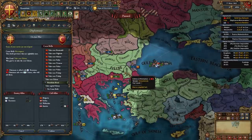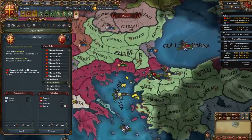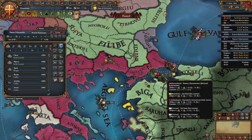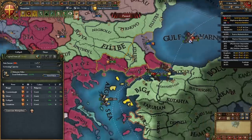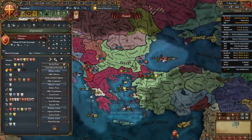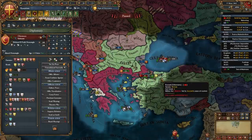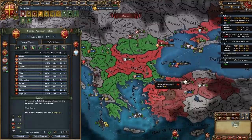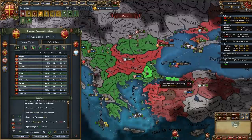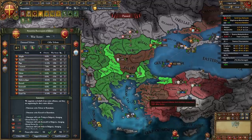Once our truce with the Ottomans is up we are going to be declaring our second war against them - a reconquest for our final core Edirne. You could even call in some of your allies if you have the favors with them. You are going to want to station your fleet in the Sea of Marmara, activate the defensive edict in Thrace and just declare. We're going to focus on sieging down the Balkans first and then crossing over and taking Koçaeli and Biga.